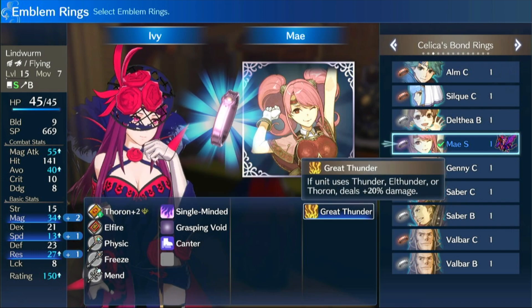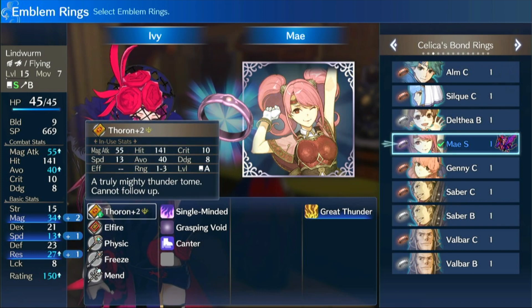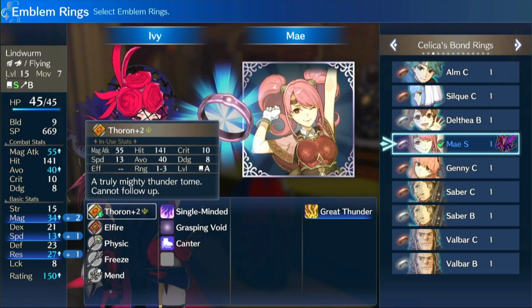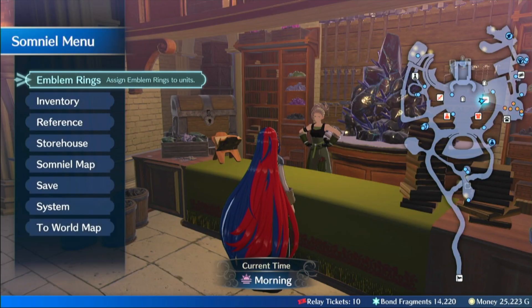This works in both player and enemy phase. Granted, you're not really wanting to use Thunder on enemy phase — its benefit is being a 1-3 range tome — but it could work, and if you get caught out you're still not screwed. Thunder, L-Thunder, and Thoron have a very interesting design.